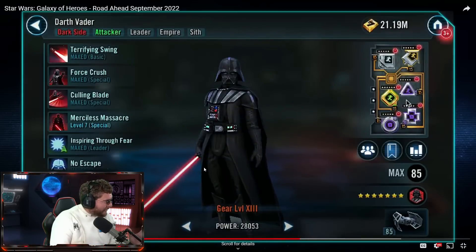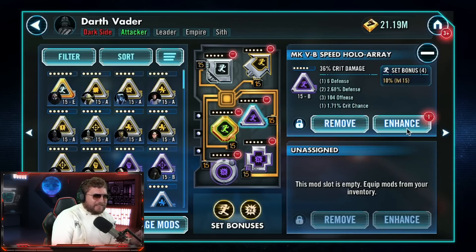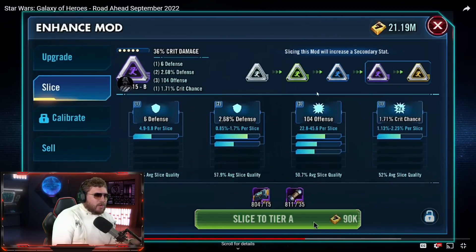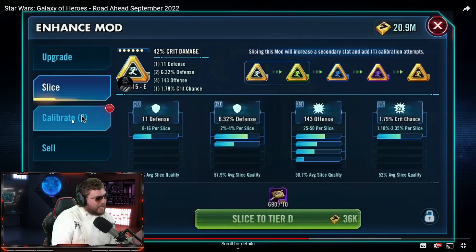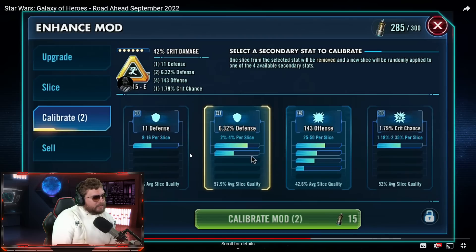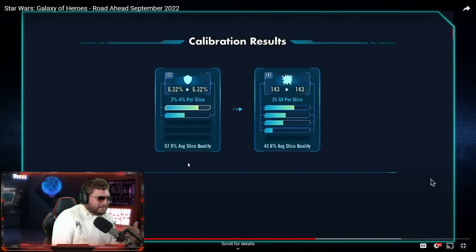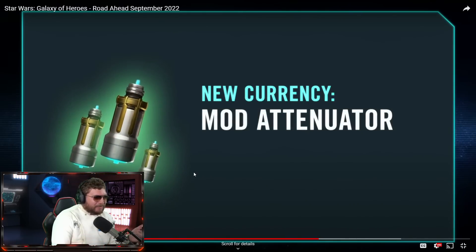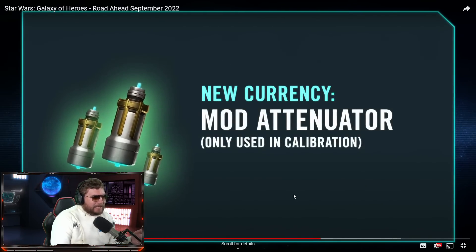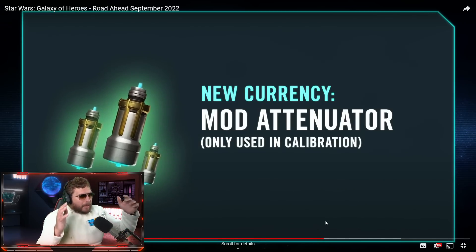There's always a catch — when I heard there was mod quality of life, I thought: what's the catch? They don't just do quality of life for free. The catch is re-rolling with these calibrate mods, and you can't calibrate until you get up to six-dot. I think this is a good step in the right direction. The problem with mods is once you slice a mod and don't get the right speed, it's a problem — speed is just way too important in Galaxy of Heroes. These mod attenuators are going to help you push out as much speed as possible.